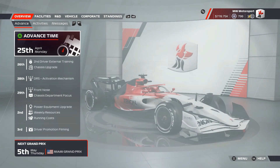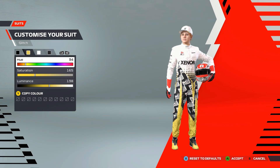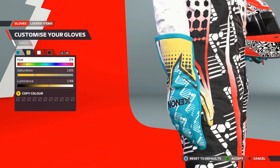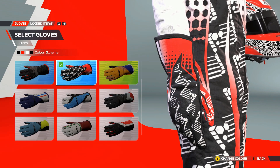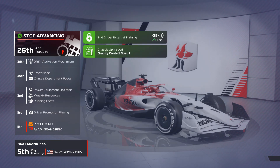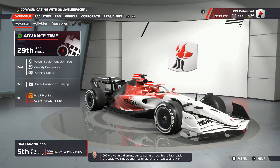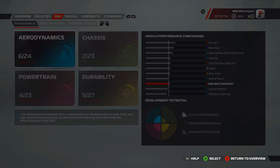I also changed up the suit and the gloves for my team here. I got it from the in-game store — I saw it, liked it, it kind of matches the car livery I chose. But this is just all for season one anyway — we all know season two I'm going to Photoshop, because while this livery editor has improved, it still has a long way to go and does not beat Photoshop.